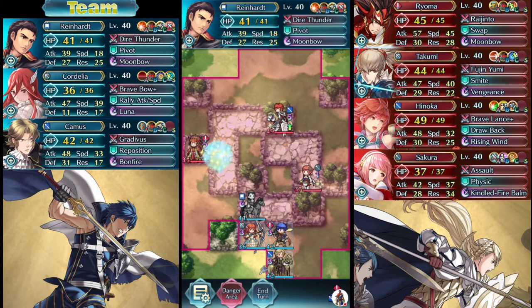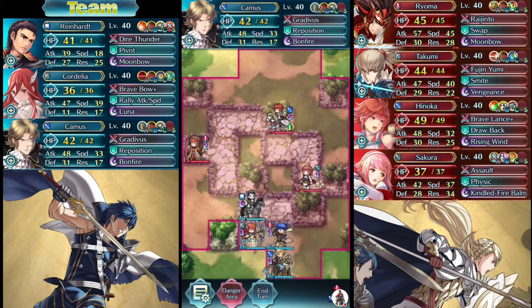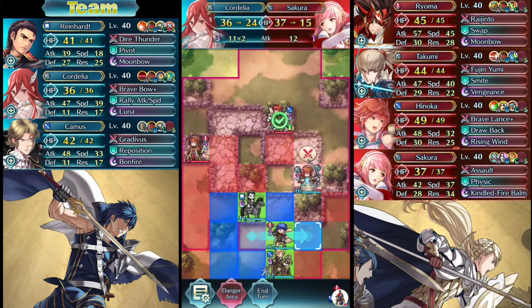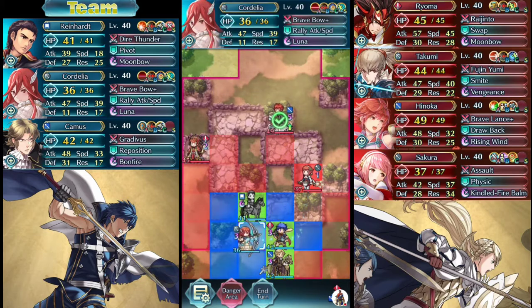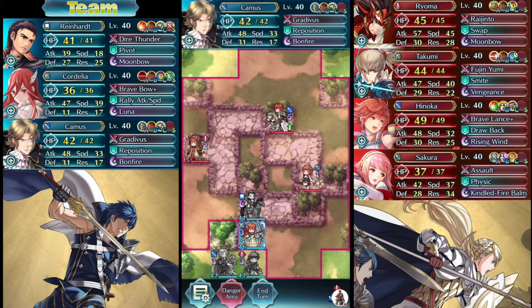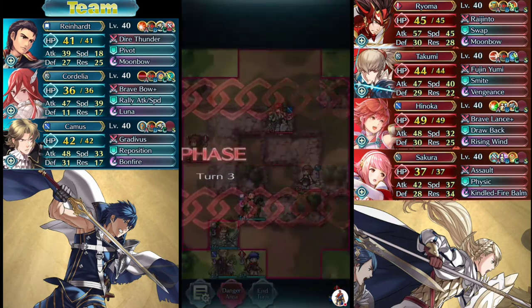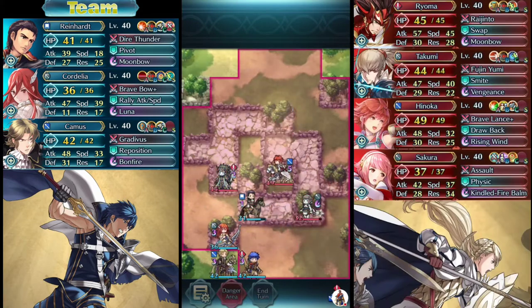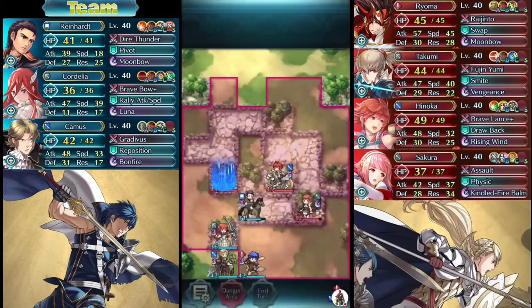You don't need to have a cavalry mage to be able to take out these people. You can pretty much just use — I prefer a blue mage so that you have the flexibility to do Ryoma easily. You could do a blade tome user, buffed up. There's a few options here. The archer doesn't have to be a Cordelia — the archer could be pretty much any archer you want. That's the only hit right there that the mage is going to have to take.